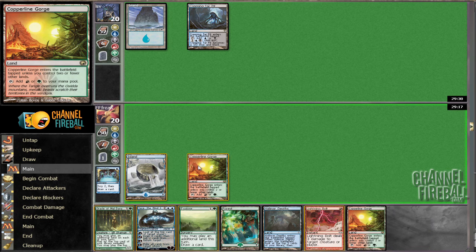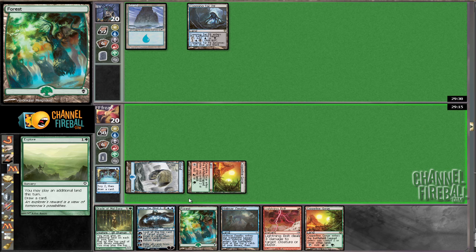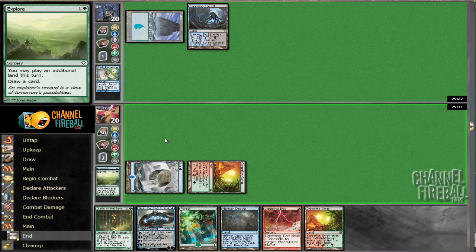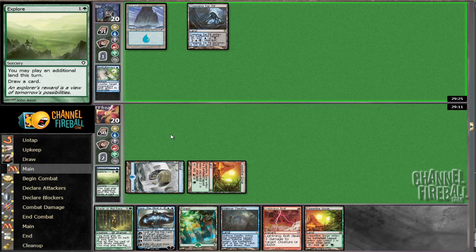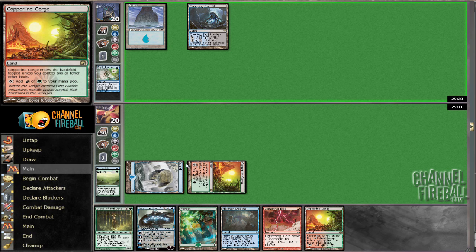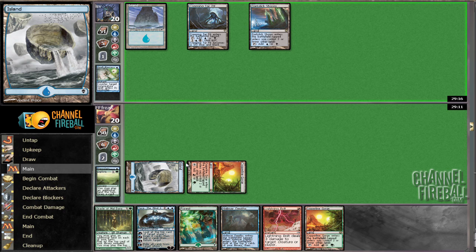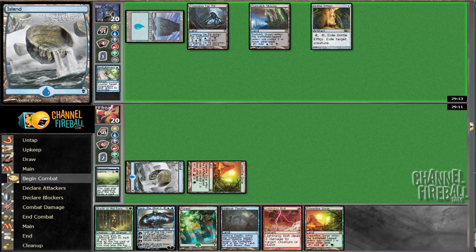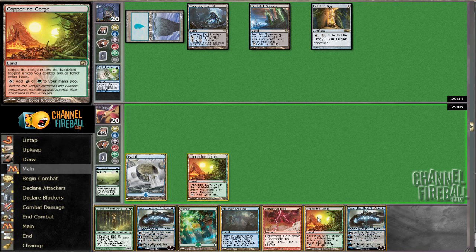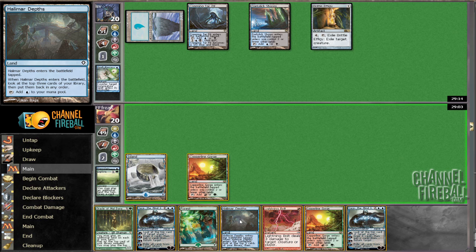This turn we're just going to play our Gorge and Explore. He might have a counterspell for it — he might choose to counter it. Keeping the stick off its mana is really good. That is definitely manageable. Now we could play a Copperline Gorge so it doesn't come into play tapped later, but we won't have double blue for a Jace.